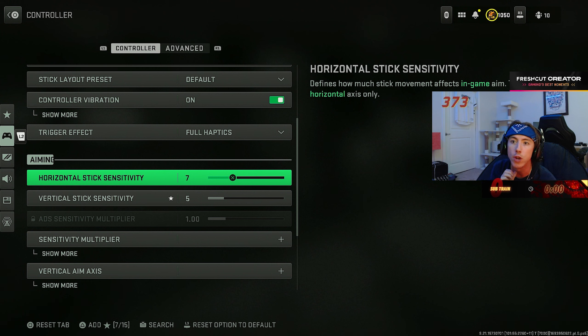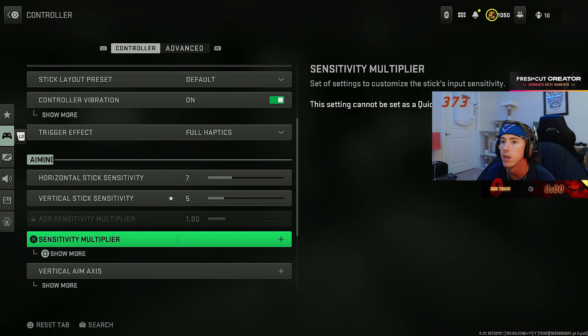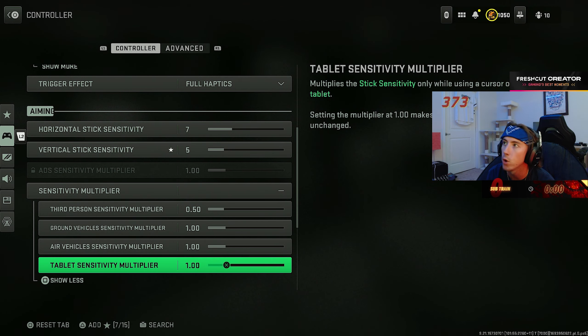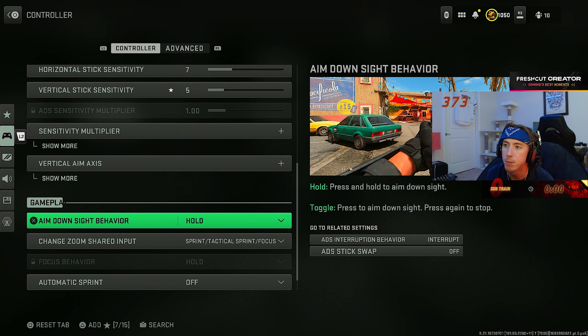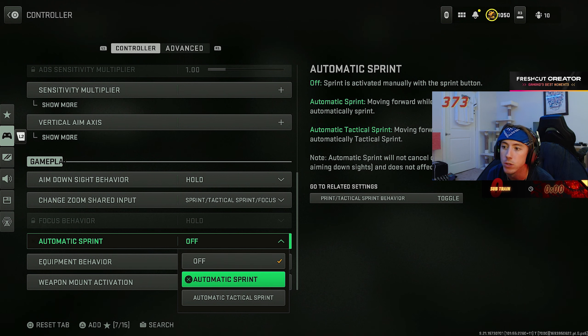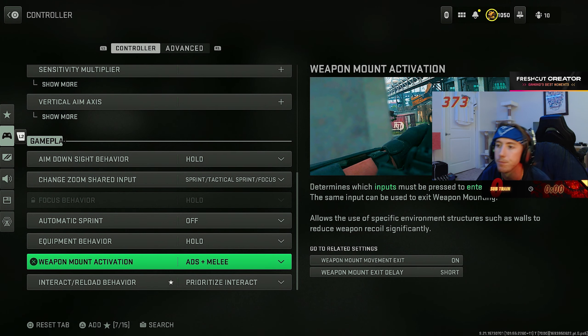Now with Warzone and tall buildings back in play, people flying around and you having to look down from roofs, I don't recommend you copy my exact settings — my muscle memory is finely tuned. I'd recommend somewhere between 5 at the absolute minimum and no higher than 10–12, with 7–10 being the sweet spot. It is way better to hit every single bullet in every gunfight on a lower sensitivity than to occasionally turn on someone but be inconsistent overall.